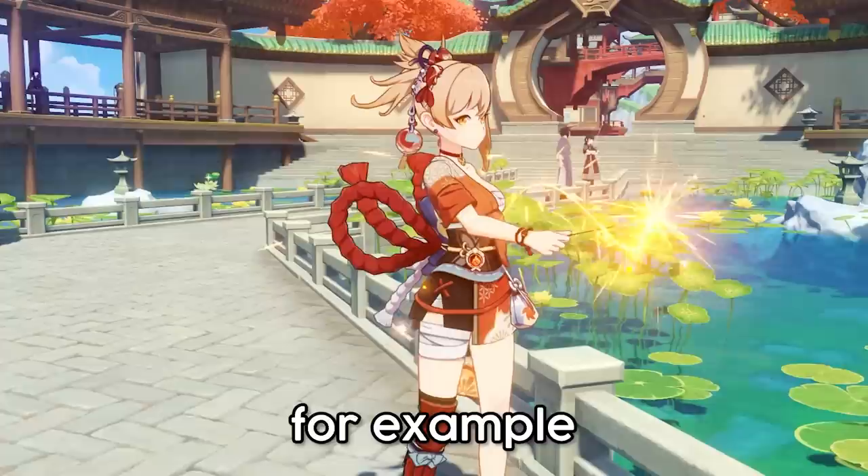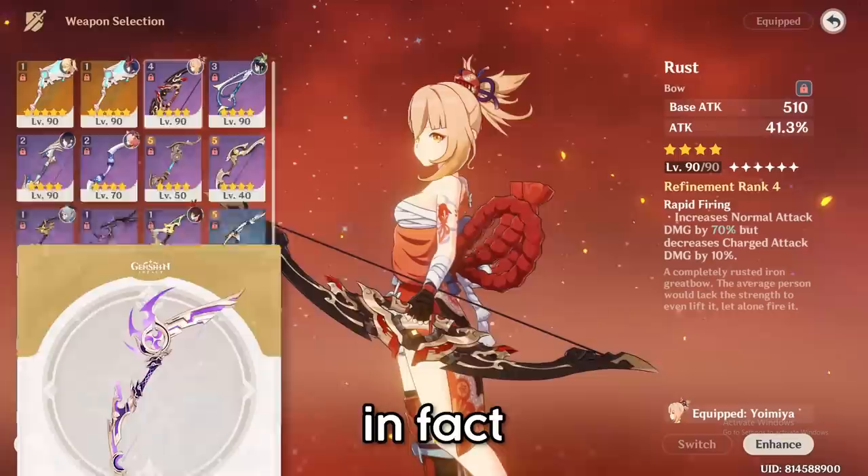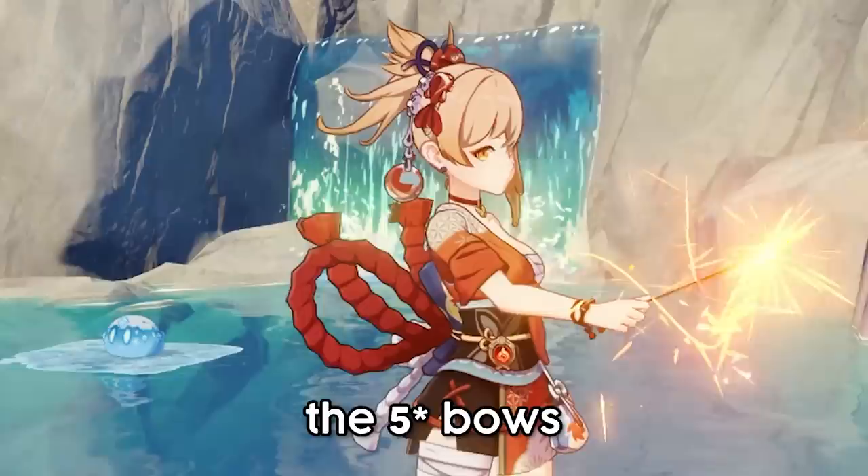Yoimiya is also very free-to-play friendly. The weapon options for her are insane — you could use the craftable bow from Inazuma or even the three-star Slingshot and she'll perform well. But if you happen to have a Rust, that's like the best four-star weapon for her. In fact, her signature weapon is essentially a five-star version of the Rust, and with refinements it beats out most of the other five-star bows in this game. She can also make use of all the five-star bows and perform very well, besides Elegy of course.